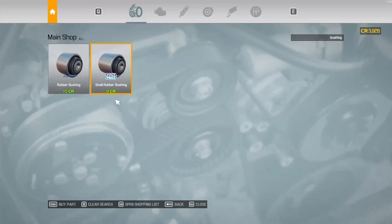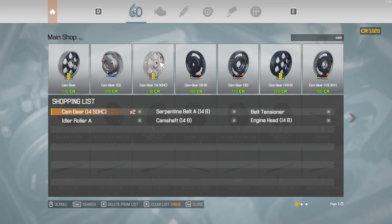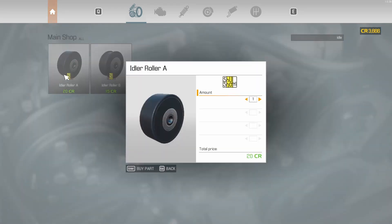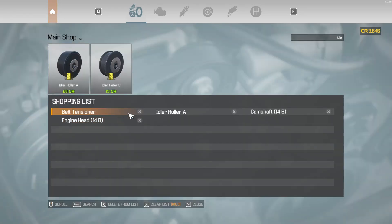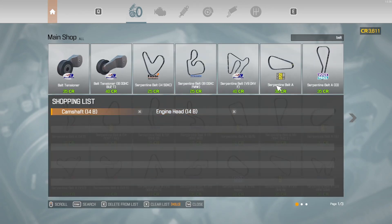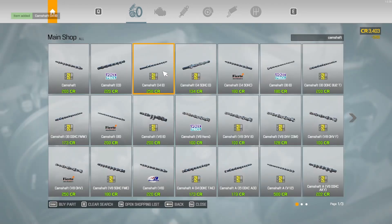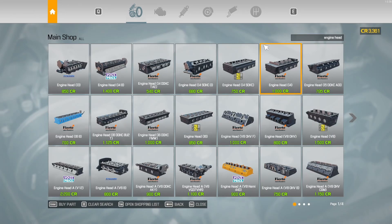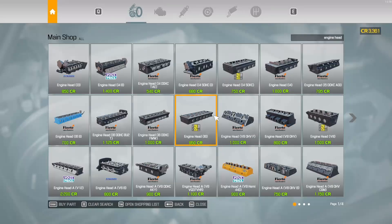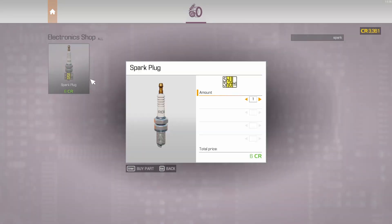Let's go shopping. I need two cam gears — i14 — an idle roller A, belt tensioner, camshaft, camshaft. Engine head i4 — no, I don't need an engine. Before I buy everything I don't need, let's get two spark plugs and a belt tensioner.